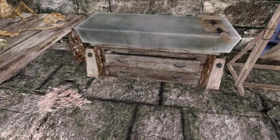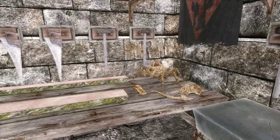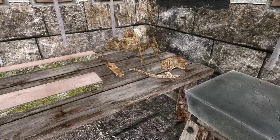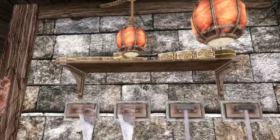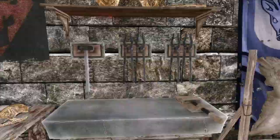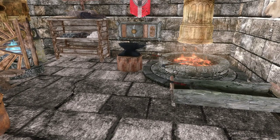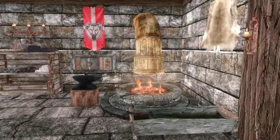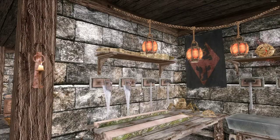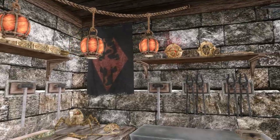Blacksmith's apron — why not. And we've got some random tools that you might find in a workroom, and some Dwemer scrap metal laying around on the shelves. It's just random clutter. I'm not very good at cluttering and decorating — I'm better at just building stuff. I couldn't think of anything else for those shelves, so I just put some Dwemer stuff.